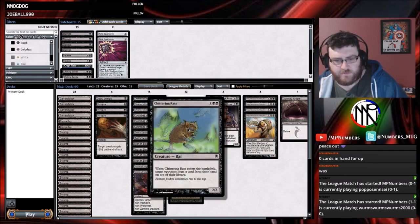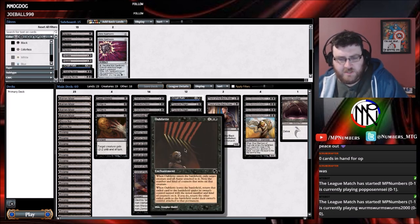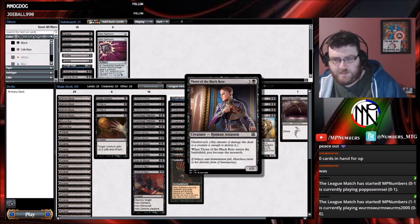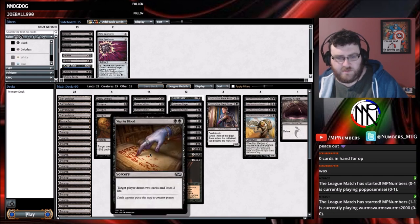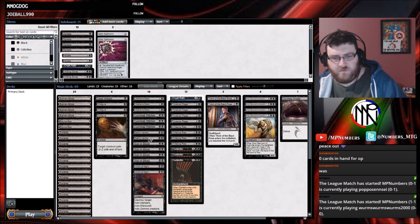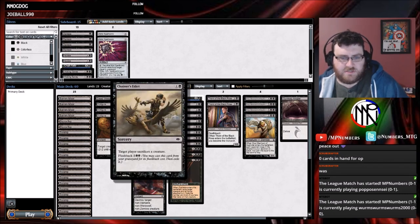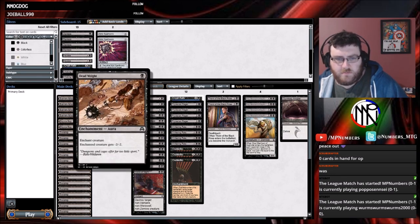Chittering Rats — target opponent puts a card from their hand on top of their library. Oubliette — exile target creature and all auras attached to it; when it leaves the battlefield, return the exiled card to its owner's control. Thorn of the Black Rose — when it enters the battlefield you become the Monarch, oh that's cool. Victim of Night — just solid removal. Sign in Blood.